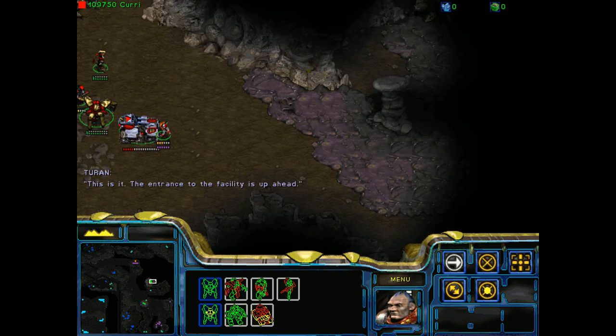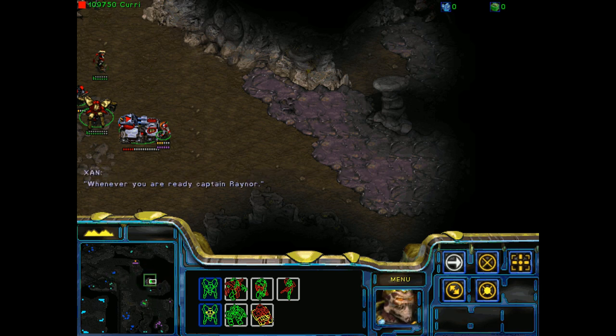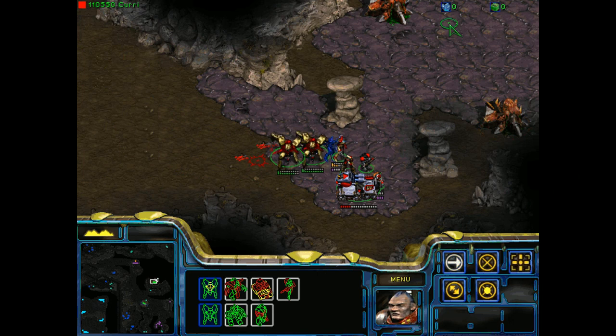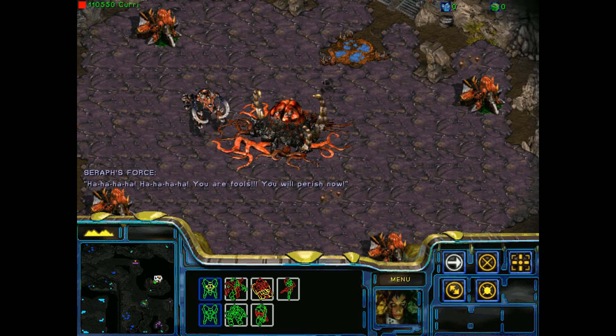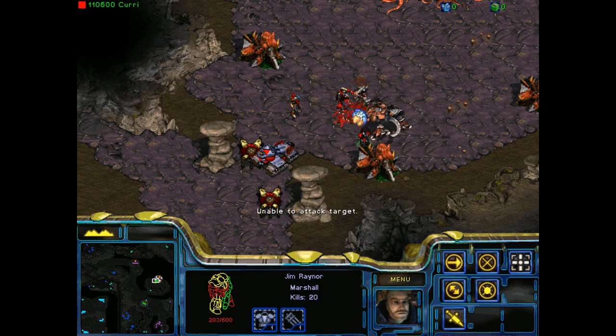This is it — the entrance to the facility is up ahead. I sense a strong presence near. Be careful — once we approach, we may not have the opportunity to leave so easily. Whenever you're ready, Captain Raynor. Kill them! Creep colonies are invulnerable. And I've frozen. Don't do this to me, game. You are fools — you will perish now. Seraph, show yourself. No one enters beyond this point. Okay, Seraph's guardian here. That's why we cycled the save.